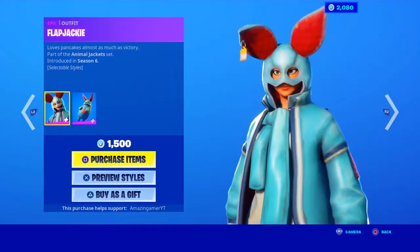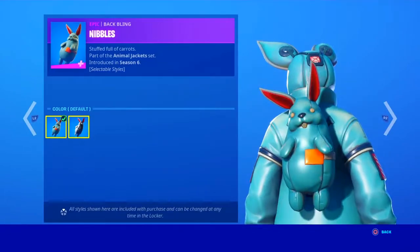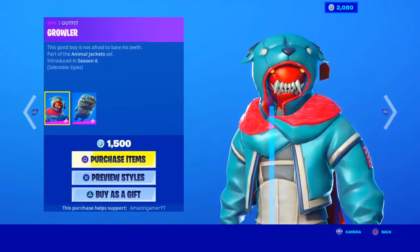As you know, the Flap Jackies is in the shop tonight with the default and the black and white, and the bat bling Nibbles with the default and the black and white. Looking awesome.